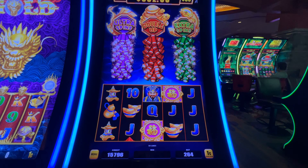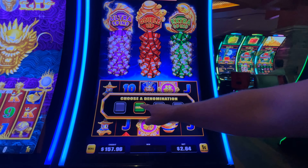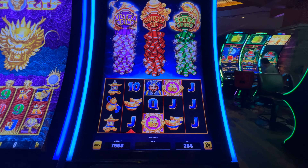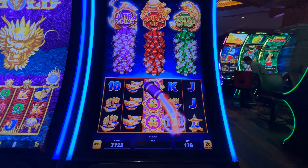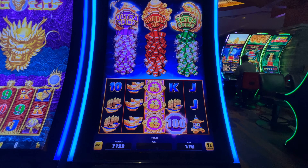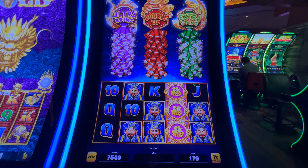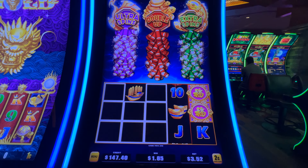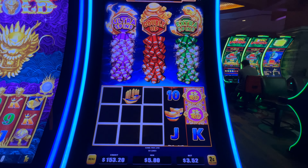Should we try two cents? Sure. We got 57 bucks of profit to play with. Let's try 176 credits, so it's at 350 a spin. I'm not getting much in my case. That's good for 580.